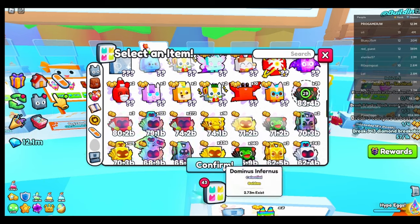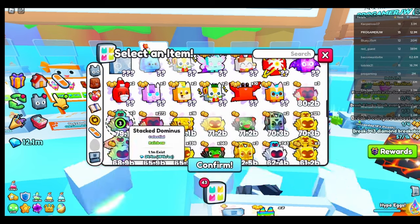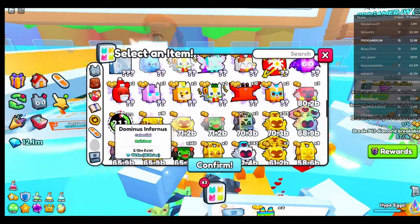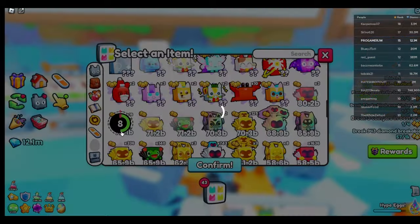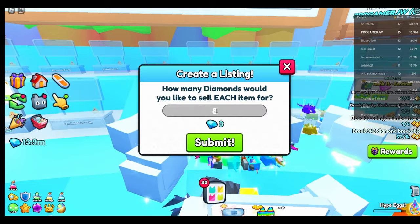I'm going to start listing the pets. The old prices may have changed, but you can see a lot of people are looking at the prices. I'm not selling for the exact market value — I'm selling for about 20 to 30 less. You can see people are just buying it. This is a crazy amount of gems you guys can make.